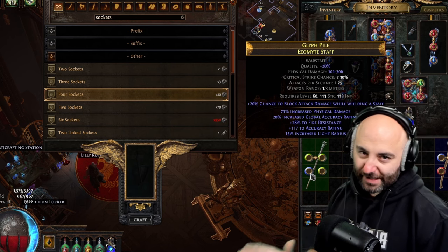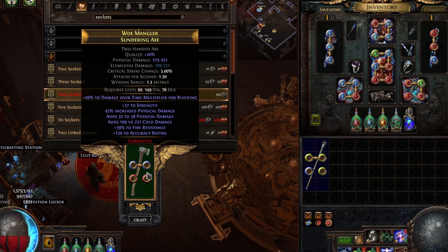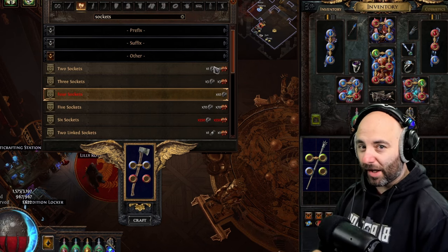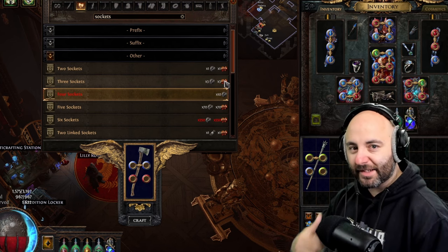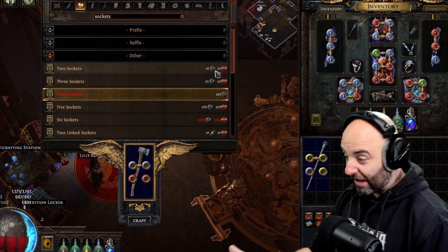Now let's cover a more in-depth case. Assume you have a weapon with a corruption on it. Corruption can be amazing — don't be too fearful of it. Can you change socket colors and links on a corrupted item? Yes. In the crafting bench, you'll notice a Vaal orb requirement comes up. It's the exact same process, except you have to include this corruptible currency type in the recipe at the same time.